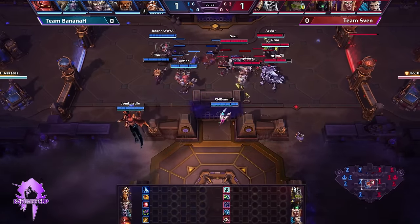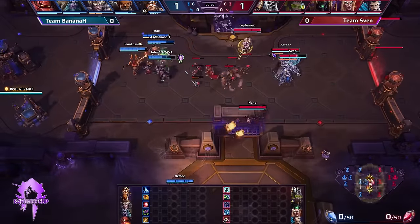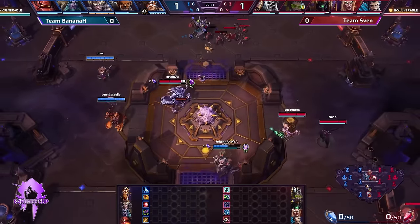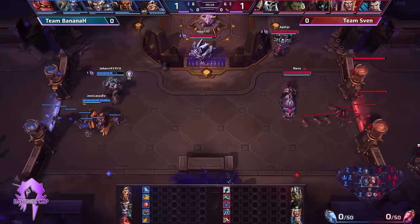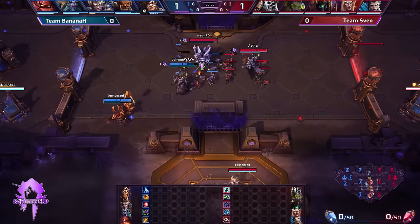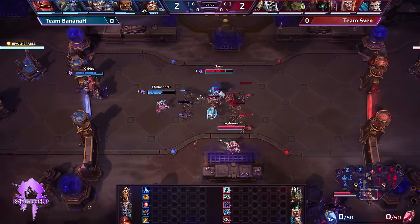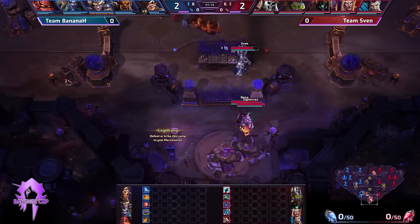Game number one: Team Banana H on the left side in blue — captain on Tracer, Johan on Garrosh, Yttrax on Junkrat, Jean LaSalle on Malfurion, and FancyPants on the Ogmec account with Blaze. On the right side: Sven on Leoric, Captain Rex on Lucio, Arion on Anubarak, Aether on Kael'thas, and Nano on Hanzo — not swapping over this time. Everybody is already coming out swinging, looking for kill number one. With Anubarak you can unleash stun chains, especially with Hanzo's arrow as backup plus the Gravity Lapse from Kael'thas.